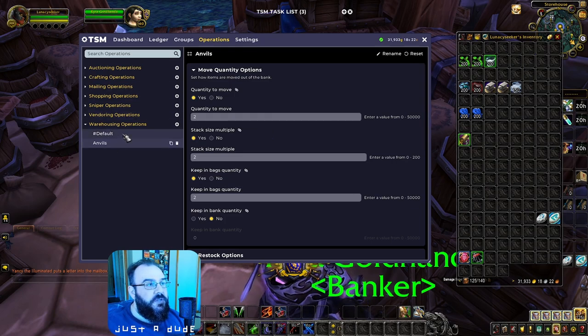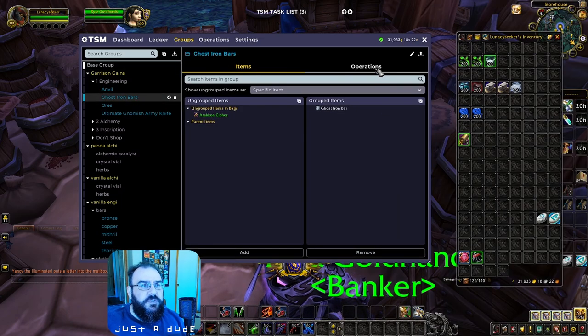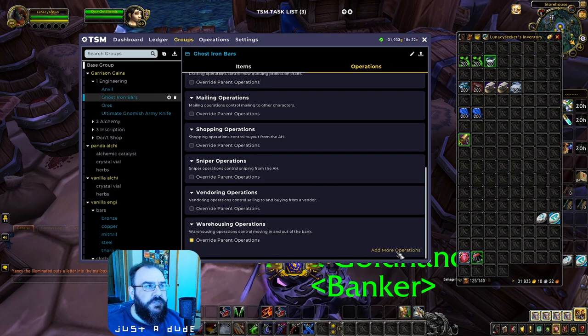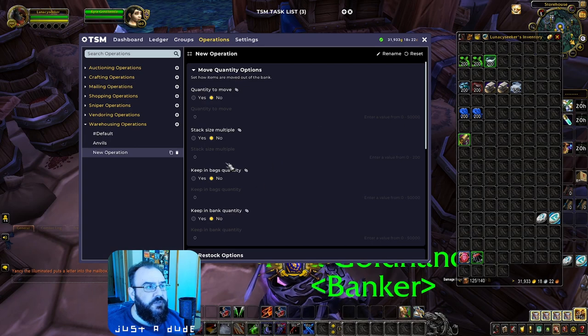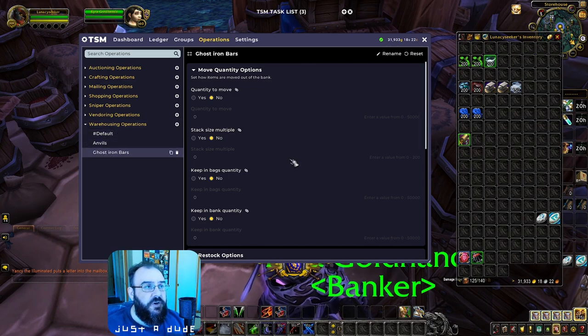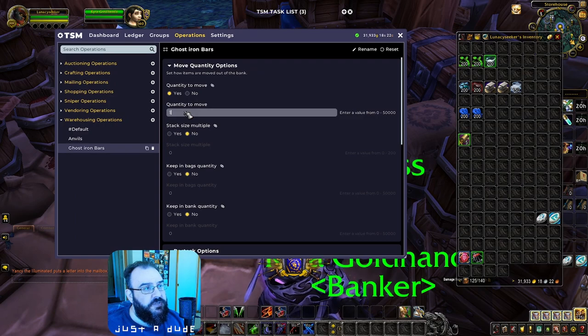I recommend setting these up from the individual groups so you have better control. Next, Ghost Iron Bars — create a new operation. For Ghost Iron Bars I set it at 150, but I'm going to bump it up to 200. Stack size multiples — doesn't matter. Keeping Bags — yes, keep 200. Restock Quantity — 200. I'll bring it down to 150 for consistency. You may not be at 150 or 200 — that's up to you.